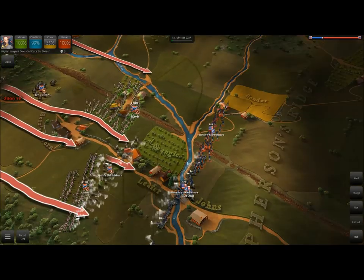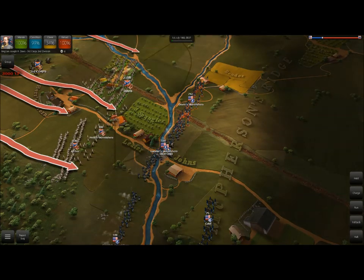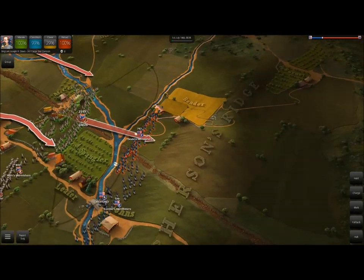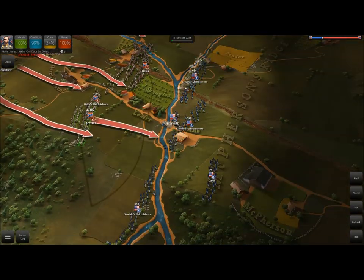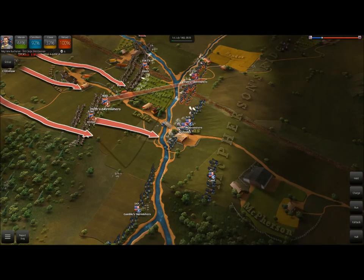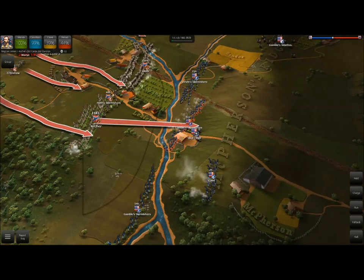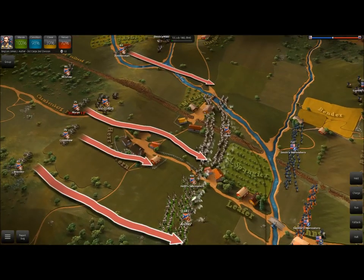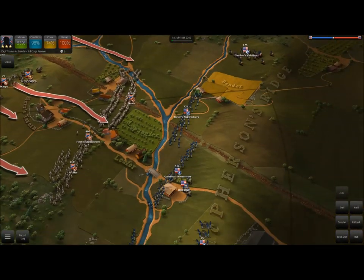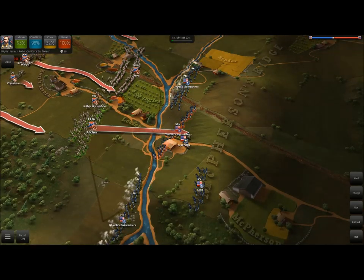We want to go ahead and get Davis into position really quick, open up on the enemy skirmishers, and do as much damage as we can so we can start moving through. The real key here is to get to that hill and take it before the enemy gets his reinforcements. This guy's got a pretty good idea — he's putting all of his main men on the front lines and really just trying to push our forces back. If we don't get into position fast enough, we're not going to get past this area before reinforcements arrive, and we will undoubtedly lose the battle.